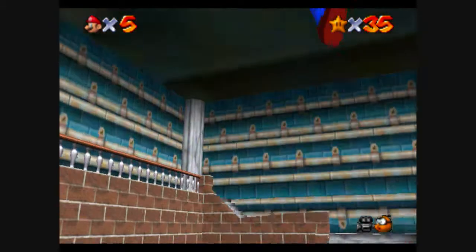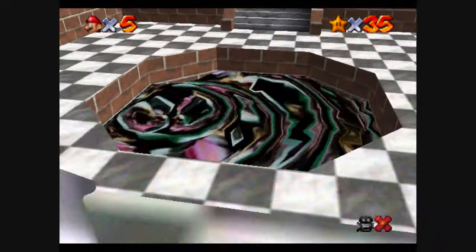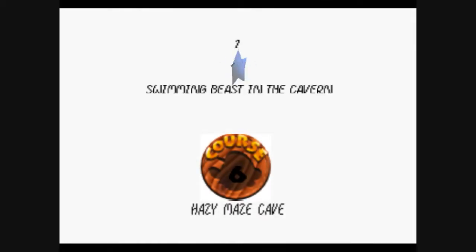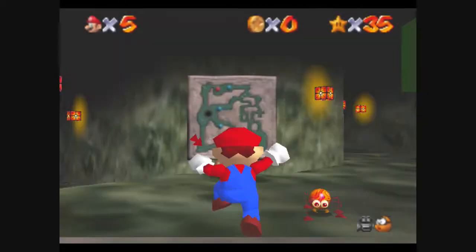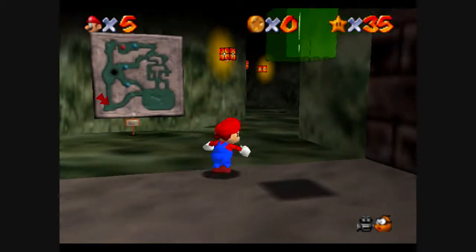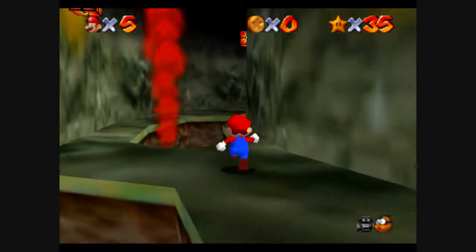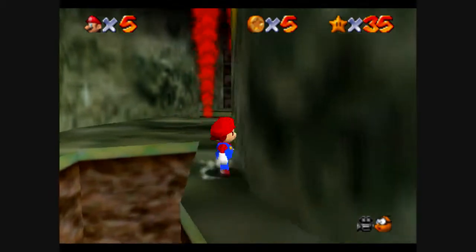Let's go into one of my least favorite courses in the whole game — Hazy Maze Cave, I think it's called? Yes, Hazy Maze Cave. Swimming Beasts in the Cabin. This is an easy one, but this still is one of my least favorite courses in the whole game. I don't think I've ever even gotten every star in this one.